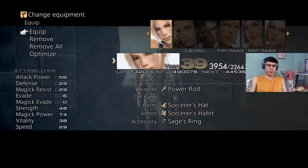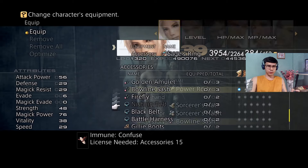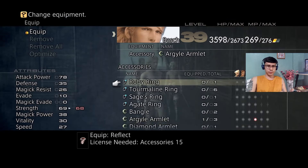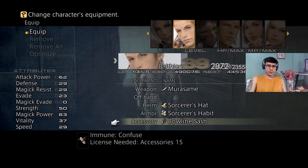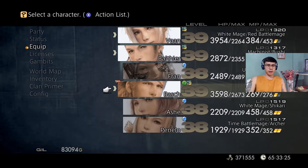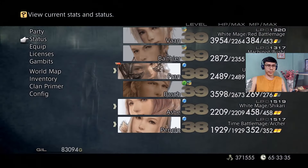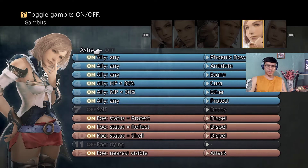Remember to equip everyone with a Bowline Sash. The plan is for the guys to fight this Orthros. The Bowline Sash prevents Confuse. This dude is also a status-casting hunt, so protect from Confuse is really important. To spawn it, we need to switch over to the girls — the girls will be able to spawn the hunt. I'll turn off their gambits so they don't do any action, then switch over to the guys.